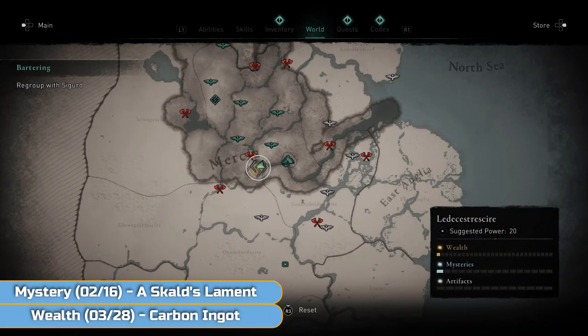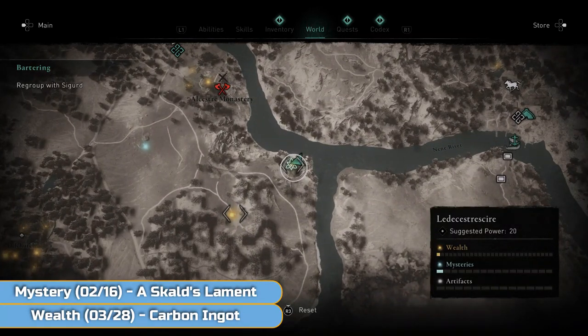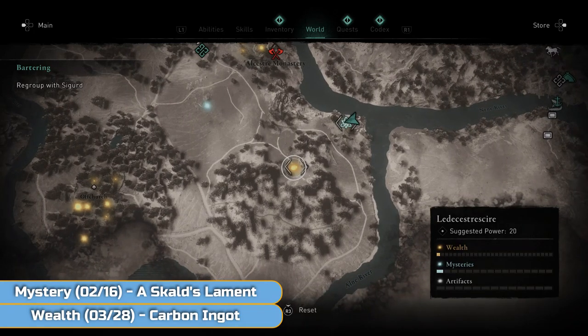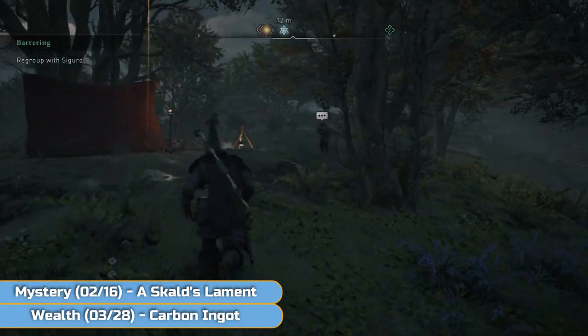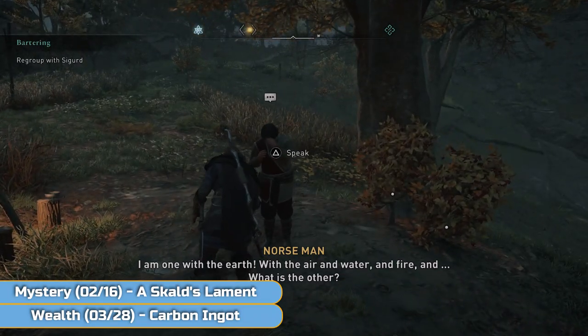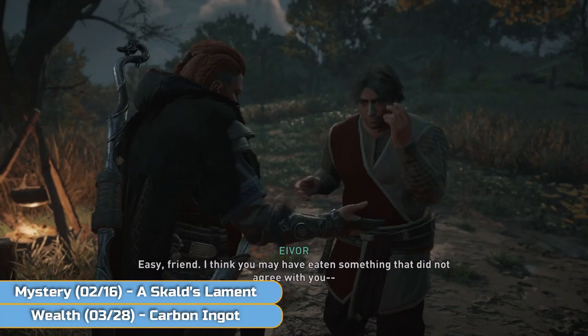Moving across, we're onto this part now — this side. We're going to completely do this island now. And this one is actually two: we've got a mystery and a wealth. Basically the mystery leads you to where the wealth is and you have to kill the enemy that drops the wealth. I've incorporated them together here — go speak to this guy, he's having some issues, and follow him to the camp.